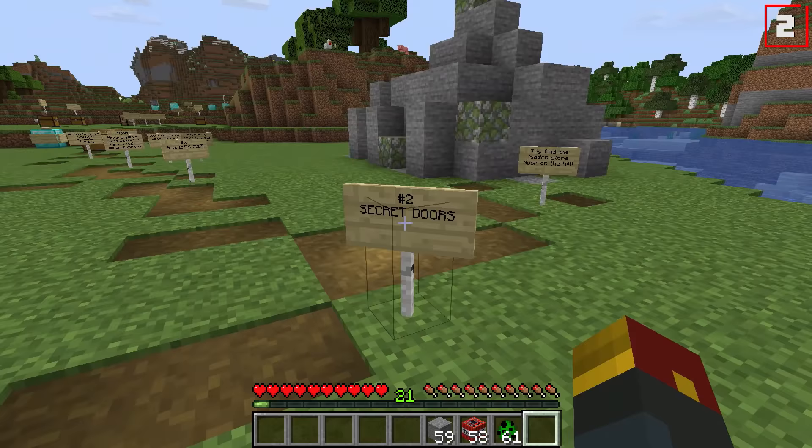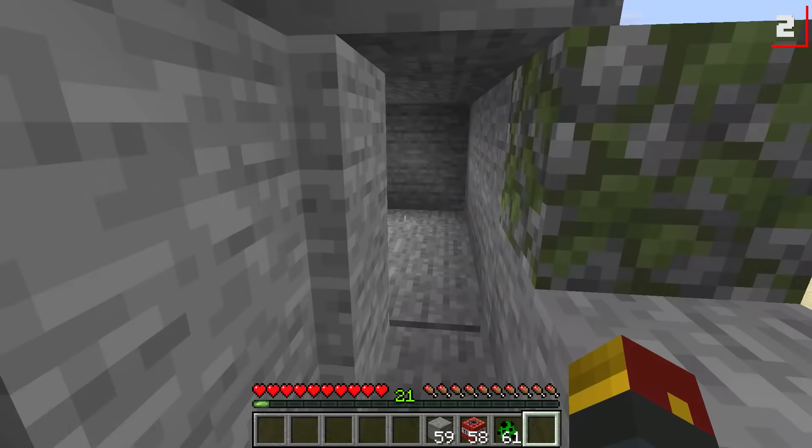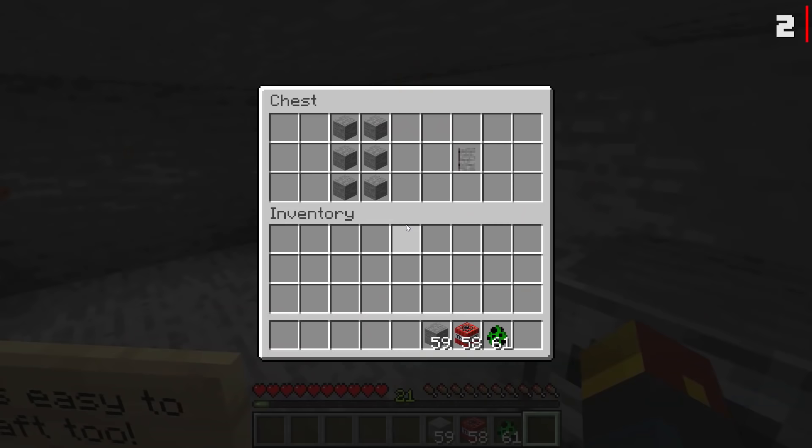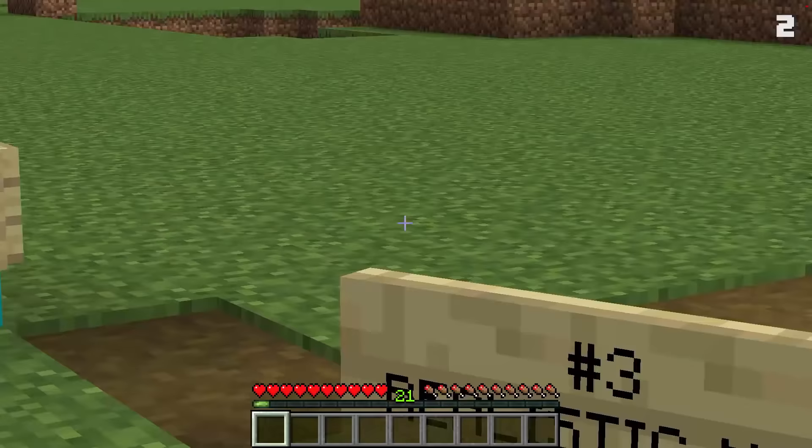Notch also wanted secret doors — number two. We're going to navigate around this stone structure to find a hidden door. The idea is that these doors would be completely flush compared to normal stone. There it is — you could easily hide away bases at a moment's notice. A two-by-three of stone would get you your stone door. Not too realistic, but number three kicks it up a Notch.